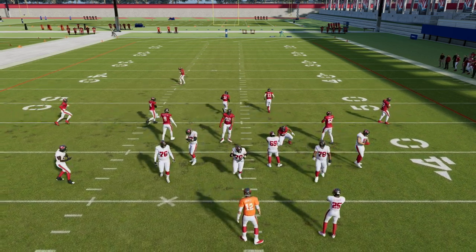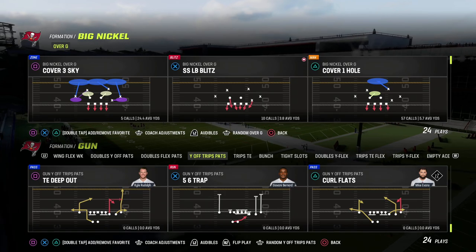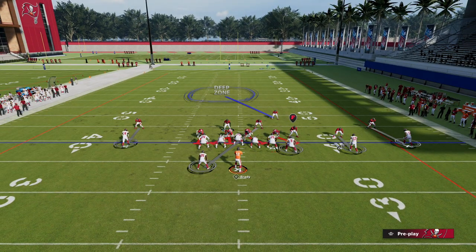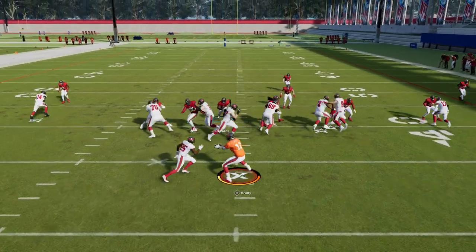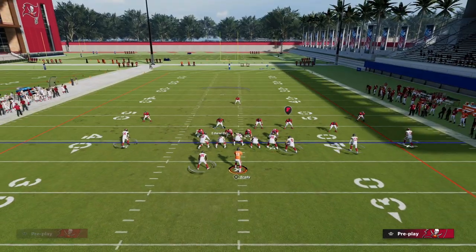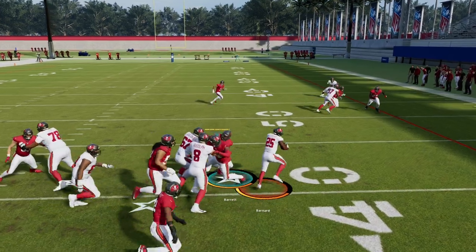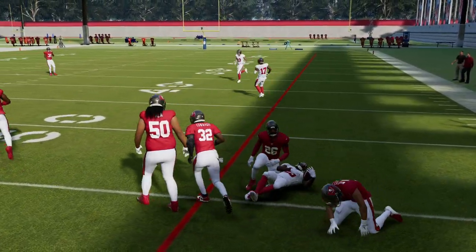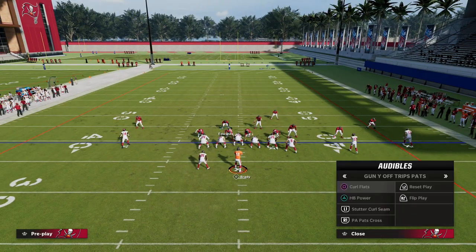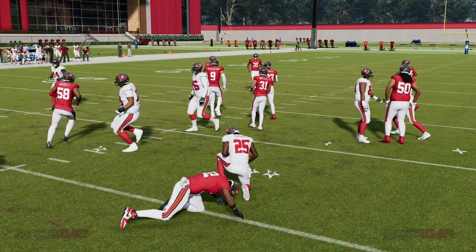This also applies to other formations. Coming out in U-Trips, we'll show a couple of runs. Again, Cover One Hole — show blitz, pinch your line, crash your line out, and blitz the linebacker on the running back side. Hide right behind the defensive tackle and shoot in. U-Trips halfback power has some unique blocking, so I've noticed you want to line up a little more back than previous years, and that's how we blow up this run.